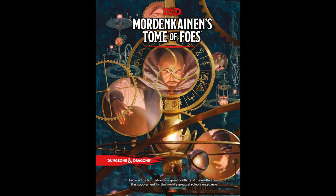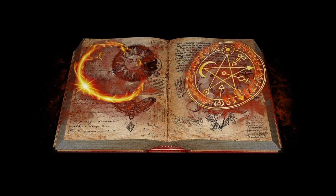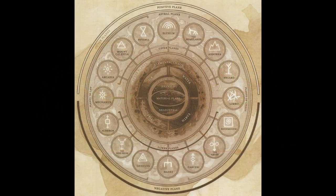In fifth edition, in Mordenkainen's Tome of Foes, it has the same Asmodeus origin story as third edition — the Pact Primeval — however this version is less detailed and doesn't actually explain how Hell was originally formed. You could extrapolate that it was created the same way as in third edition, since it uses the same origin story. However, fifth edition also went back to the Great Wheel cosmology from second edition, which could imply that Hell, along with all sixteen outer planes, has been around since the creation of the universe. But it's never explicitly stated where Baator came from in fifth edition.